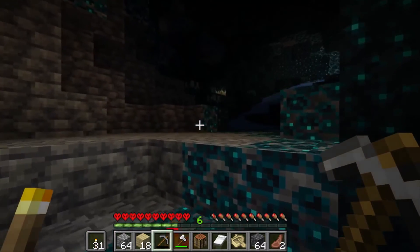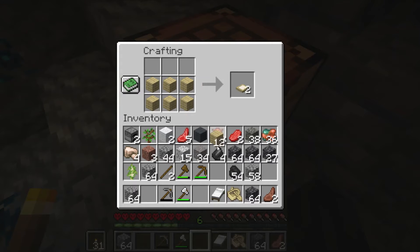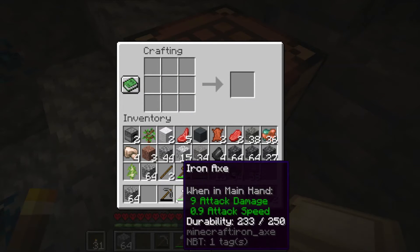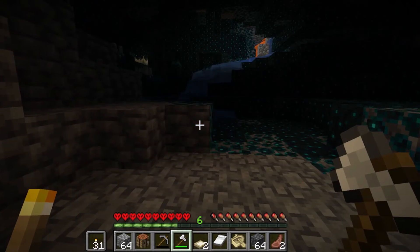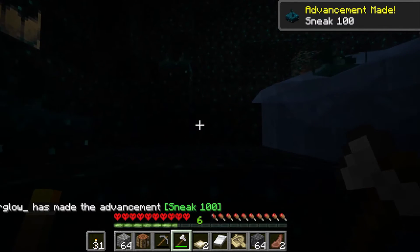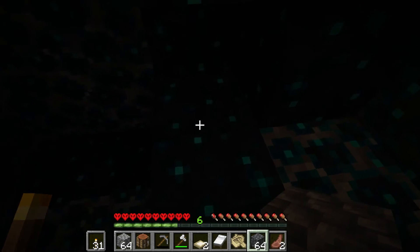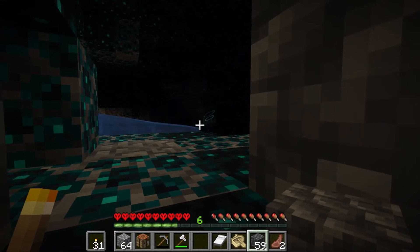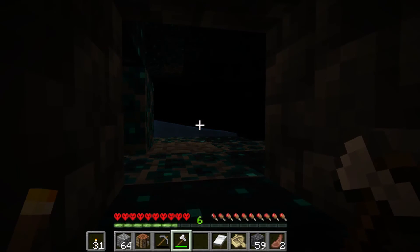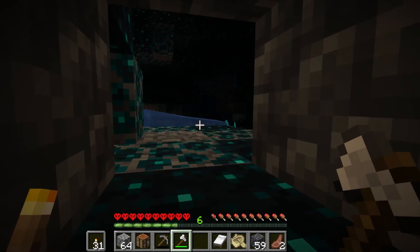I'm crouching and sneaking around just to make sure the warden doesn't wake up. Let's go ahead and craft some trapdoors — the strategy is to get into a trapdoor and get into a one-block space. I don't know if the warden can get into a one-block space, hopefully not. We got the achievement Sneak 100! What have I triggered? It's getting dark. Better not die here — this is going very pear-shaped. I'm in trapdoor position — brace for impact. The sensor thingies triggered something; those sensor thingies sending waves can't be a good thing.